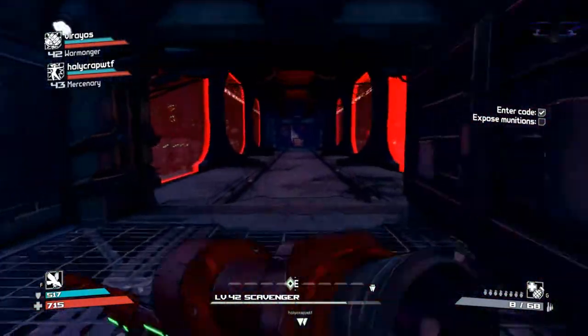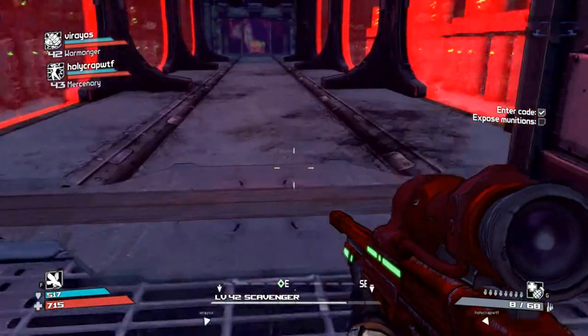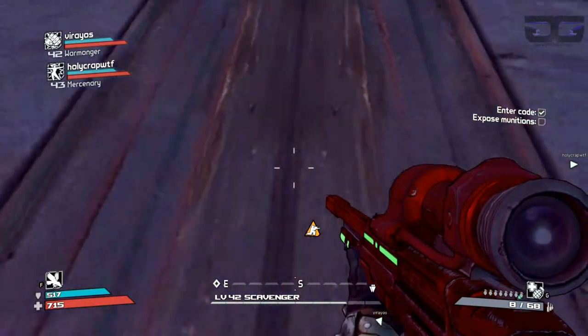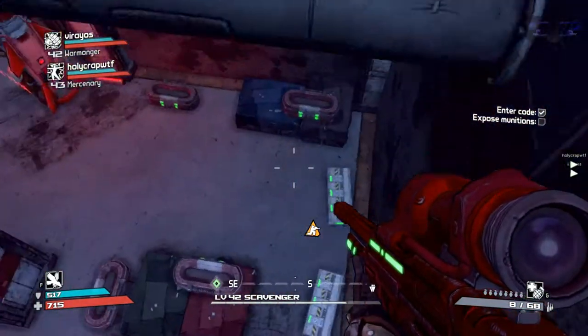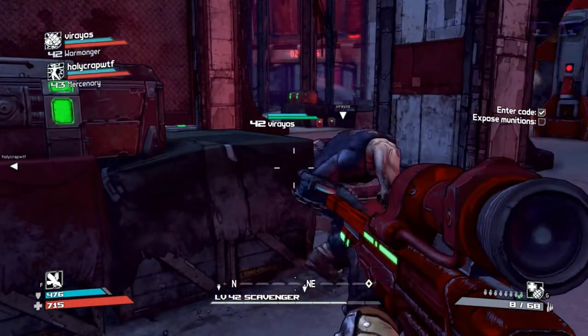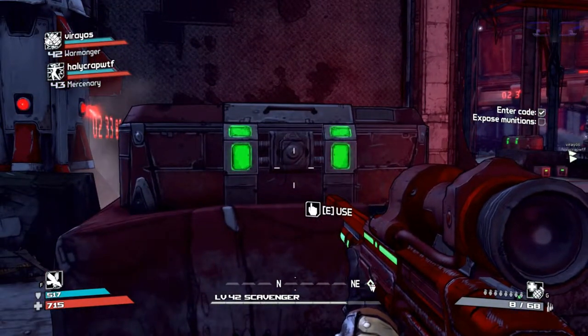Yeah, I think it's a green weapon. Now, before you enter this corridor, all these red shielded things — crouch where I'm crouching, and move left and right until you drop down, and you're in the armory! So right now you have unlimited time to pick up stuff. However, there is a certain location where you shouldn't go or you'll screw up your game.